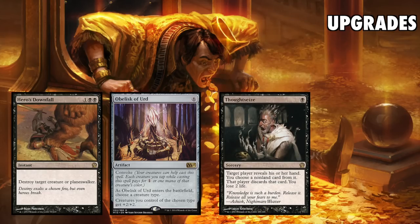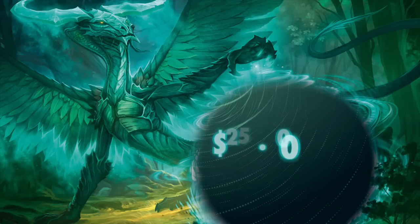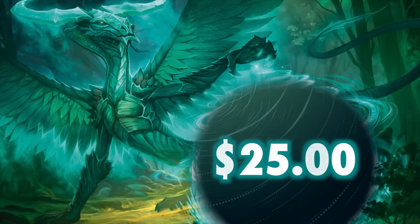Obviously, Thoughtseize instead of Duress is an option, as is Brutal Horde Chief as your heavy hitter, although he does start to encourage you to go into a more typical black-white warriors build. And there you go — for about $25, you can sit down, play, and win at Friday Night Magic and other in-store events.